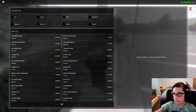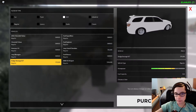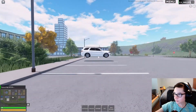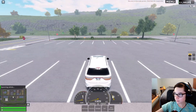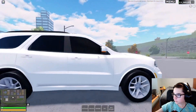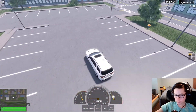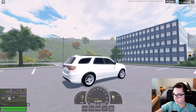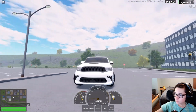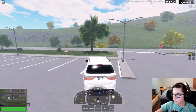We already had the Wrangler for the police team, but now we have one for the civilian team. It's $79,500 — almost $80,000 — pretty expensive. But that's explained because it is pretty fast and it looks beautiful. It is a sport SUV after all. It looks the exact same as the police one — of course it doesn't have the police rims or the police license plate. That's going to be cool to use in real roleplays on the civilian team.